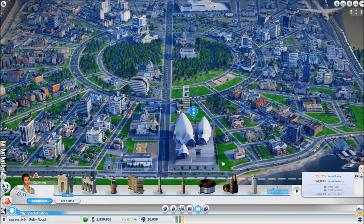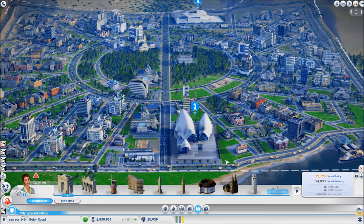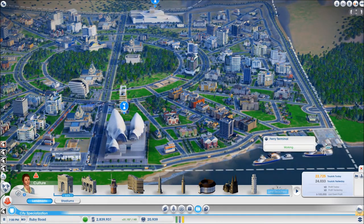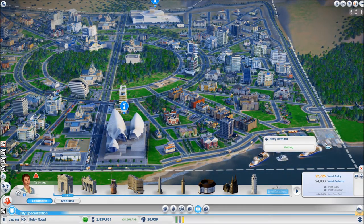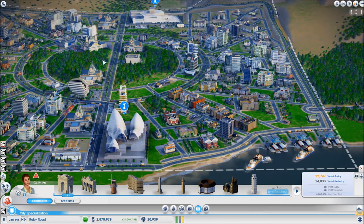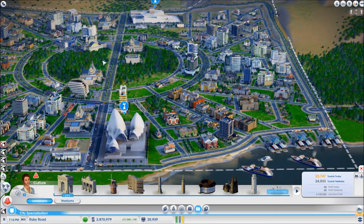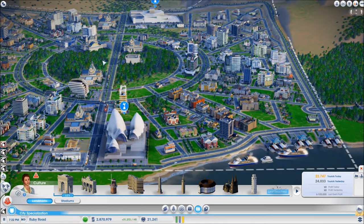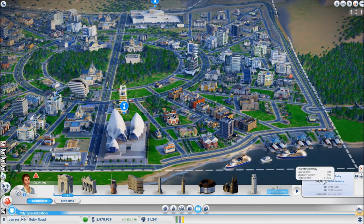Now some of you have mentioned the international airport in the comments, so I would like to take a moment and talk about that. You can see at the moment that I have more than 20,000 high wealth tourists coming into my city each day from these three ferry terminals. Tell me why would I even need an international airport when I already have even more high wealth tourists than I have the capacity to take in? It would be kind of pointless to build the international airport and use the great work plot just to get a few hundred more tourists. Not only does it cost a hell of a lot to build, but it also only brings in between several hundred and a thousand and a half new tourists when I already have 20,000.